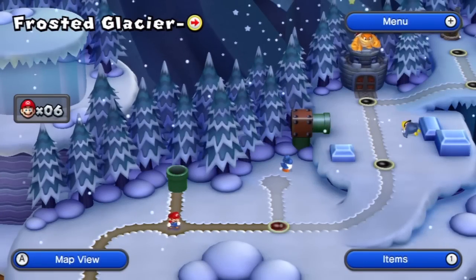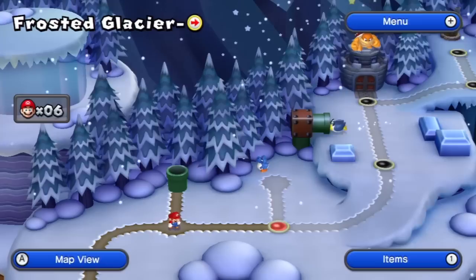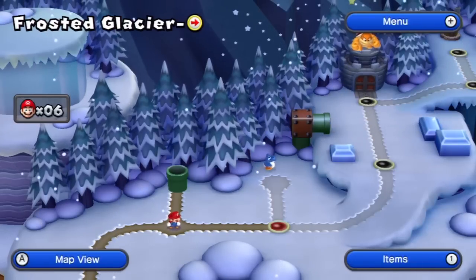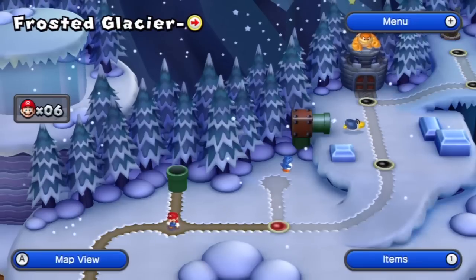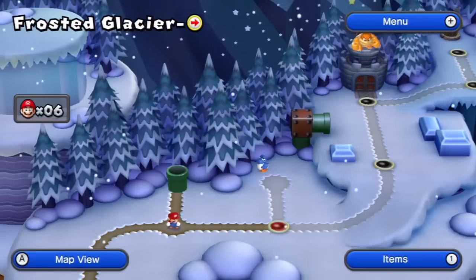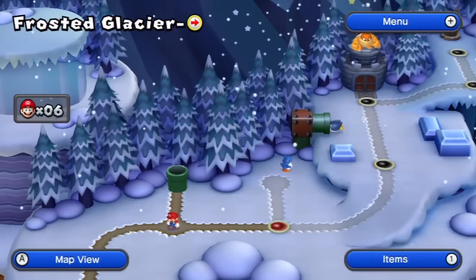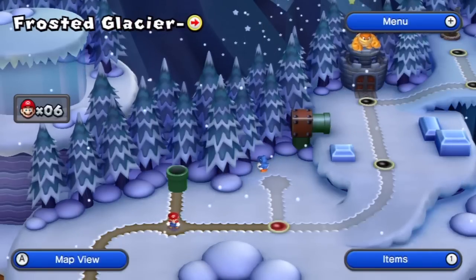Hey guys, what's going on? It's Nintendomy Tutorials and welcome back. We're continuing my New Super Mario Bros. U Let's Play. I'm getting really excited for this part because we're actually on to a new world. We got through the Layered Cake levels and now we're on to Frosted Glacier. I think I'll have much better luck here. Layered Cake was kind of a gong show — I was having a lot of bad luck, but I'm feeling this world will be a lot better.